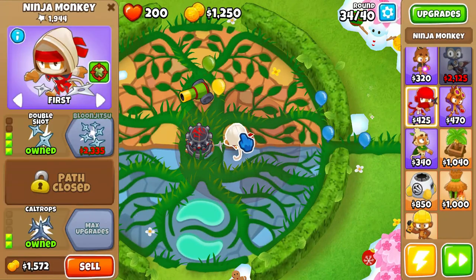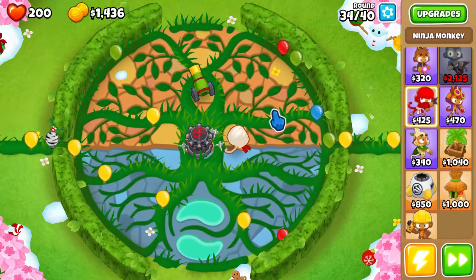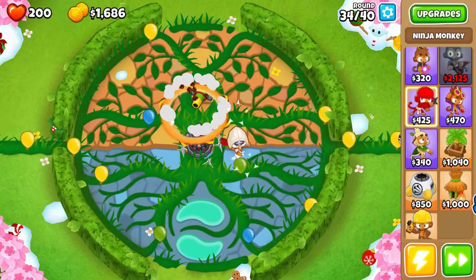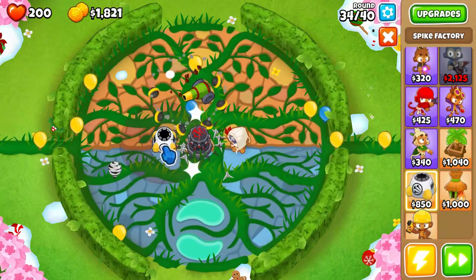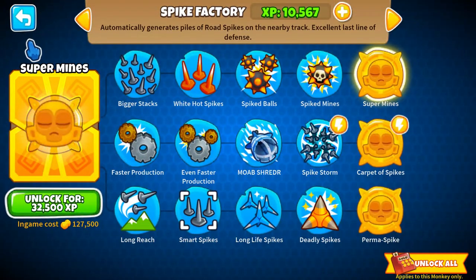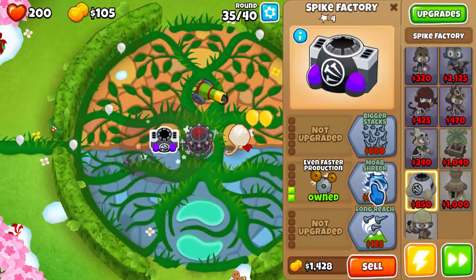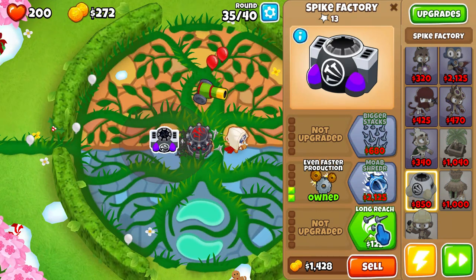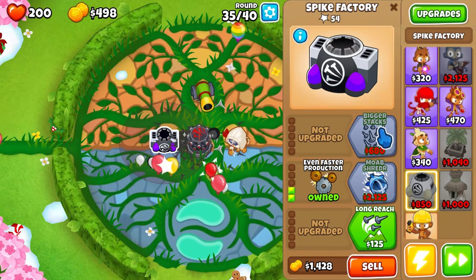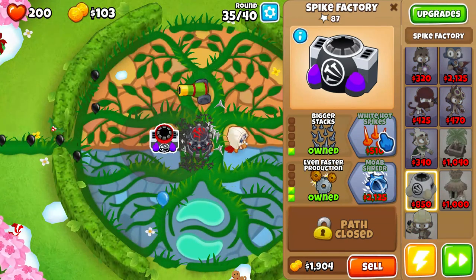Next we are going to get Bloon Jitsu. I'm just going to throw down a random spike factory. What upgrades do I have for it? I'm just going to get faster production, bigger stacks, and then white hot spikes.